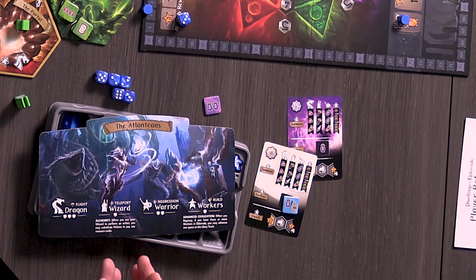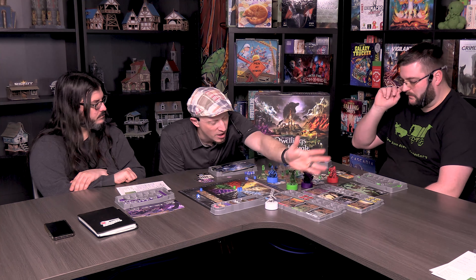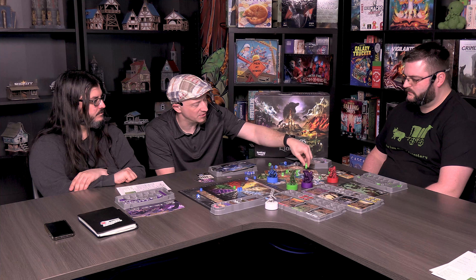Tim specifically picked the side where his wizard let him use potions as wilds, then went potion-heavy as his only hyperfocused strategy. This let him build dwellings easily without worrying about hammers and pay costs by ensuring his wizard was placed to trigger actions with the wild potions. He found that a really neat game mechanic.